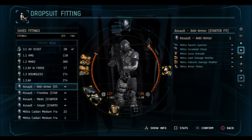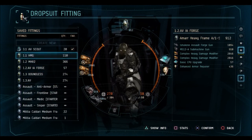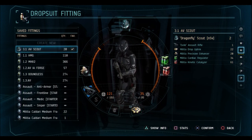Once you have the skills and ISK to create a decent fitting, I highly recommend doing so. The first thing you need to know about your fittings is the connection between skills and equipment. To access certain equipment, gear, modules, or weapons, you must have the corresponding skill. For example, to use the GEK-38 assault rifle, you must have the skill Assault Rifle Operation to level three.